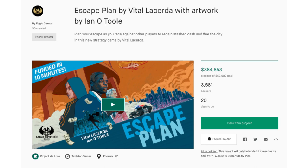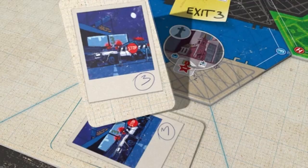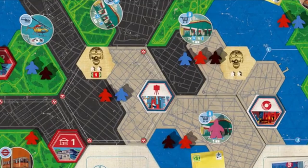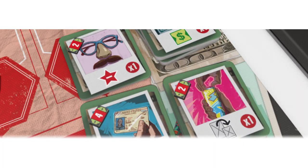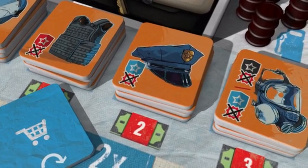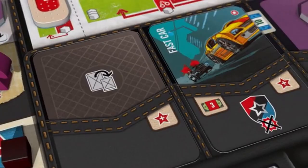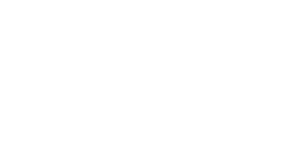A basic cardstock version of Tiny Trees takes a pledge of $33 plus shipping. In Escape Plan, designed by Vital Lacerda, players are former members of a bank-robbing team each trying to escape the city before it's locked down by cops. You have three days to find your escape route and collect as much hidden loot as possible. You'll move around, hire gangs for diversions, visit stores to buy equipment, and open lockers — but your notoriety increases as you go, drawing more police attention. It features stylish art by Ian O'Toole and is praised as one of Lacerda's more accessible games. A copy takes a pledge of $79 plus shipping.